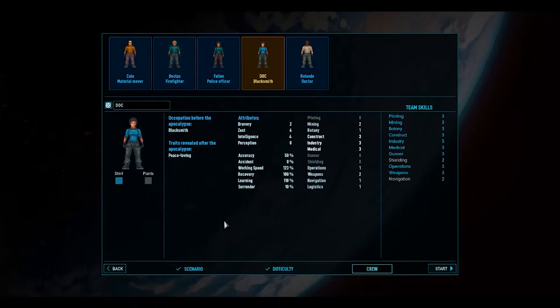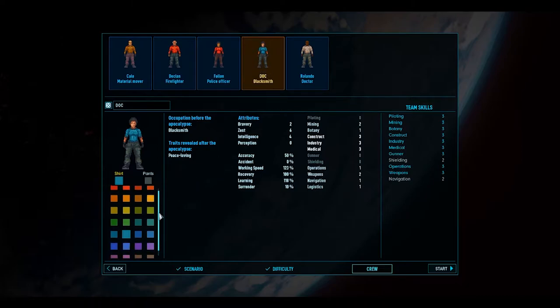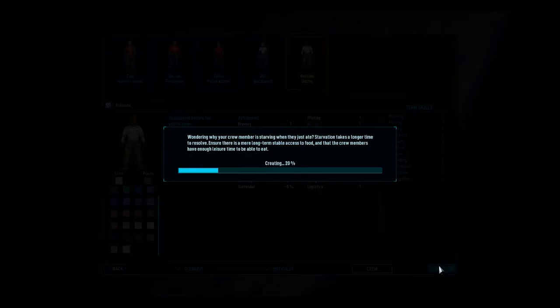Blacksmith is apparently good at medical - Dr. Blacksmith, let's just call him Doc. And the actual doctor is worse at medical than the blacksmith, which is very interesting. For weapons, the police officer and firefighter are both at three, everyone else is either at two, one, or zero. Let's set their uniforms to red alert when we need them, and put the doctors in lab coat colours.